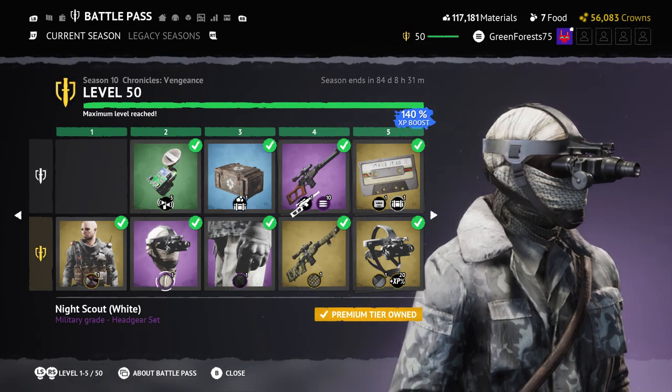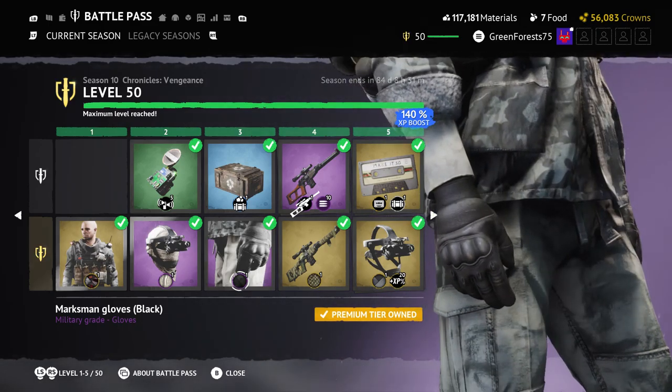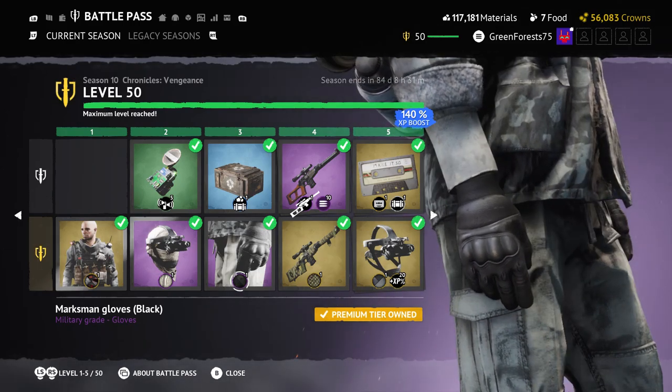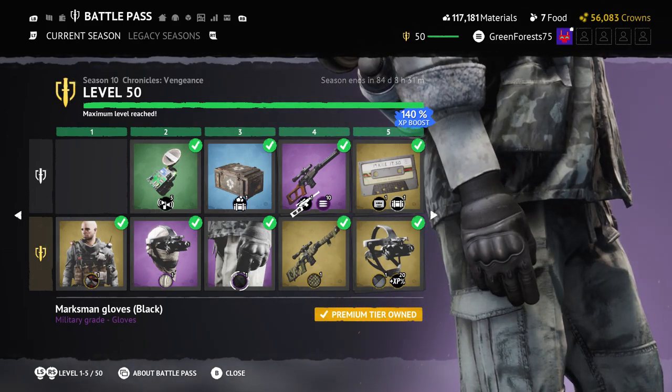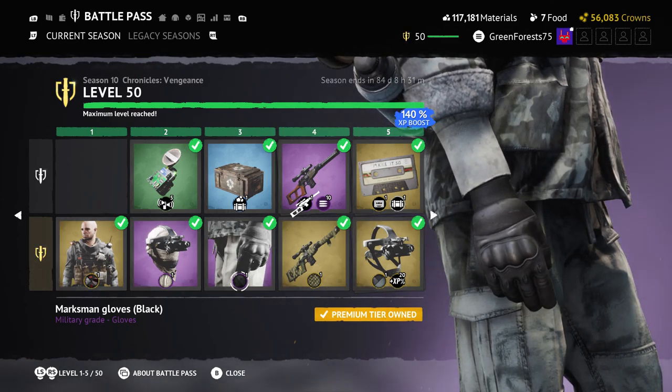Moving on, we got the Marshman Gloves. Gloves are gloves. I don't think these really compare to the ski gloves, which are kind of the coolest gloves in this game. What about the leather ones, the fingerless gloves, or the mittens?